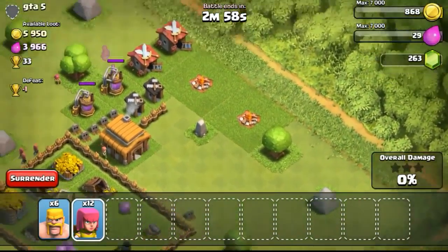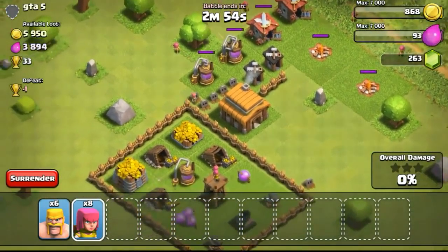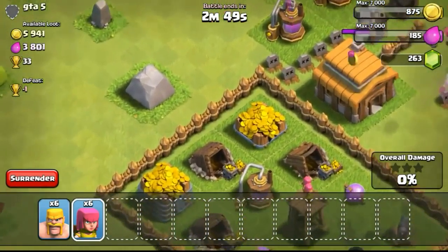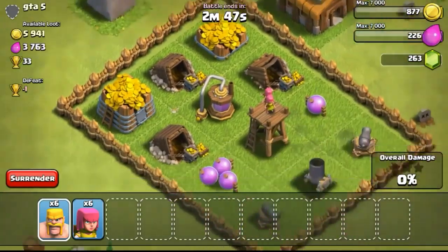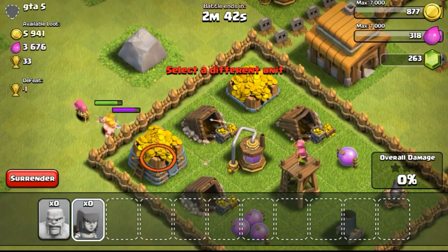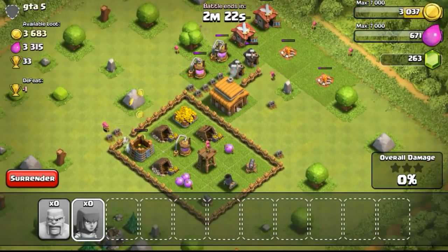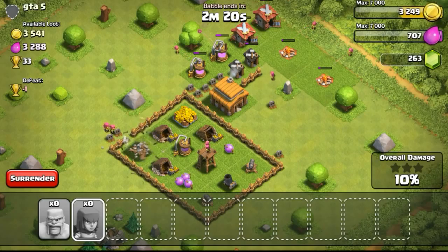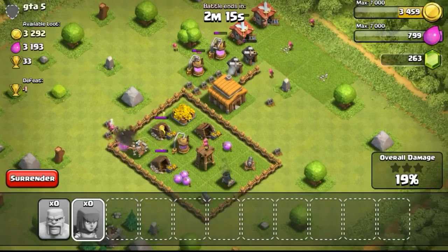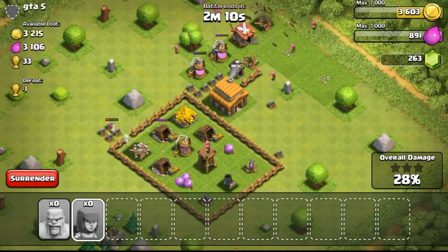Now going for another attack - I brought archers and I'll show you how I use them. I'm sniping some structures outside first to get some percentage and hopefully not lose the raid. I tried to drop an archer to snipe the town hall but it got taken out by the cannon. I wanted to get the gold because I was low on gold, so I dropped some barbarians to break through the wall. Don't have wall breakers right now so it's a bit difficult, but they broke through the wall and got the storages, with archers behind supporting.